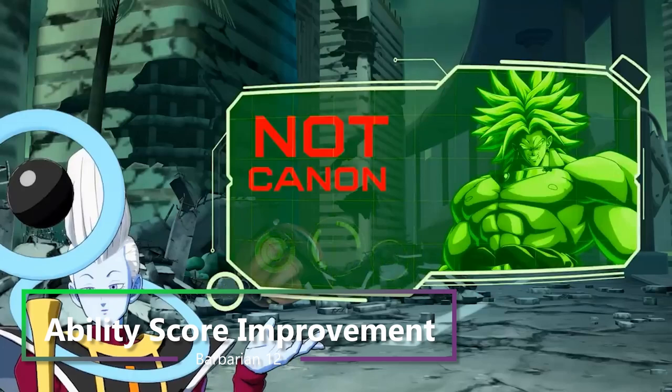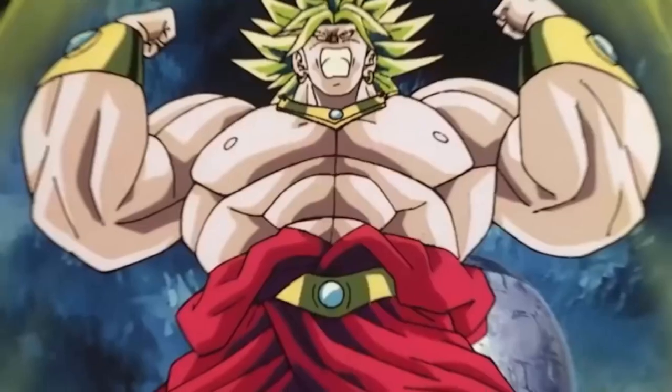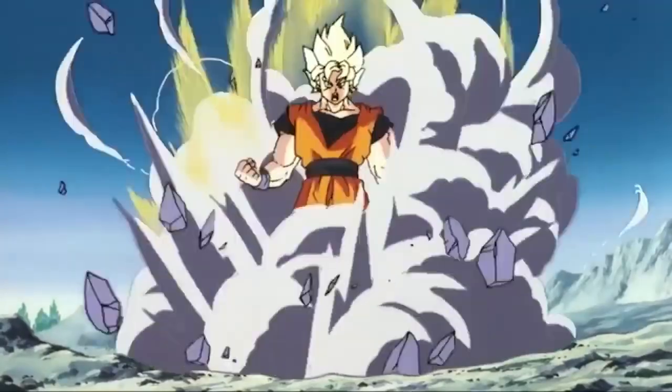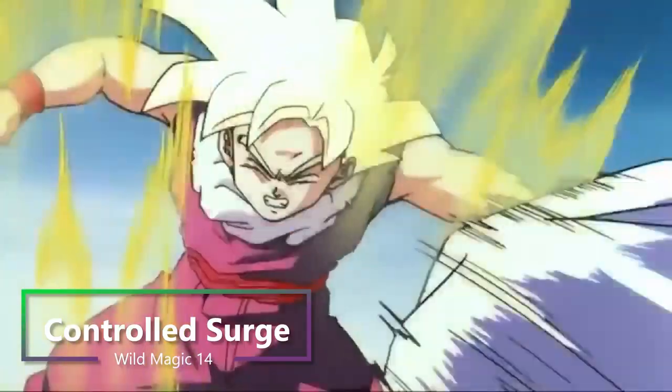Then at 12th level of Barbarian, you get another ability score improvement, so we're going to go ahead and max out our Strength. And then at 13th level of Barbarian, that Brutal Critical die I mentioned does upgrade. Then at 14th level of Barbarian, you get another feature from Wild Magic: Controlled Surge.